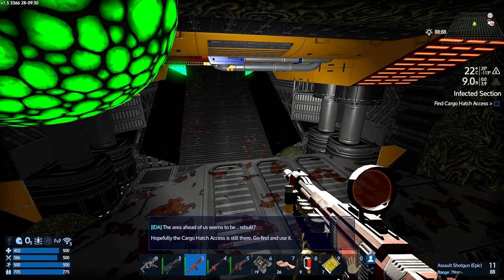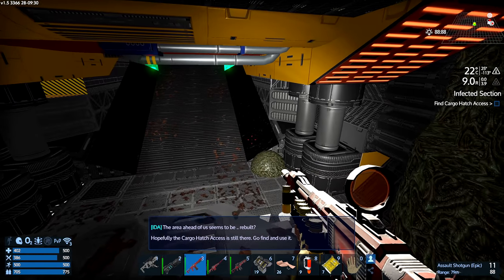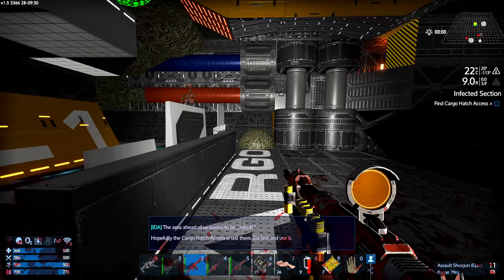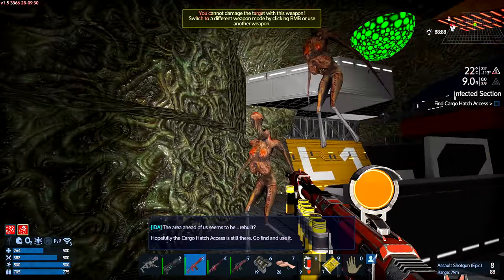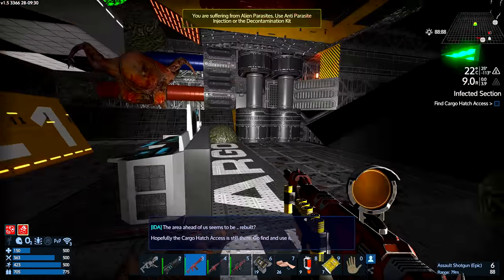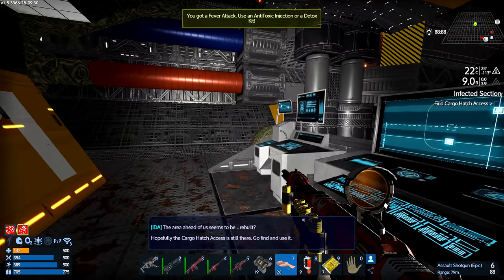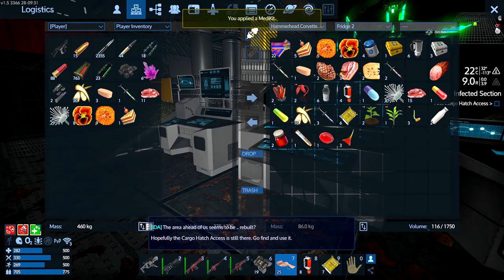God, this thing — I forget how big this dungeon crawl is. It's amazing. The area ahead of us seems to be rebuilt. Hopefully the cargo hatch access is still there. Go find and use it. IDA — bossy much? Oh God, that hurt. My health is tanking. I've got a fever attack.